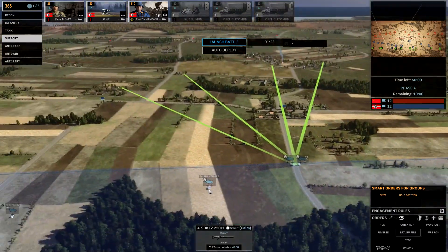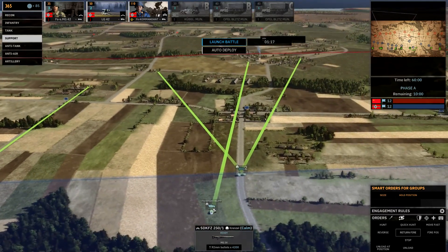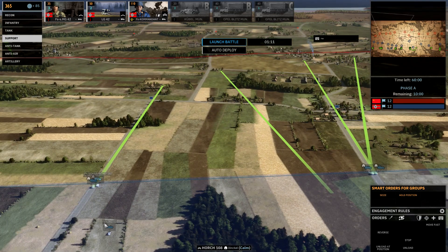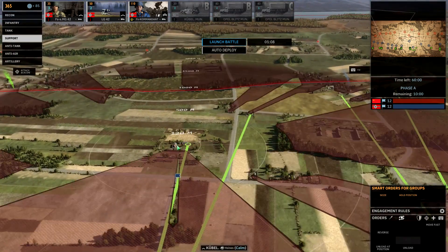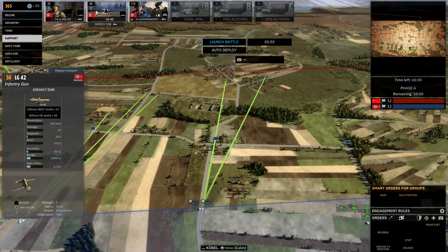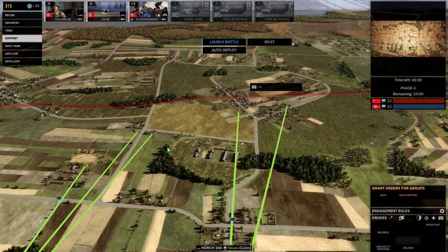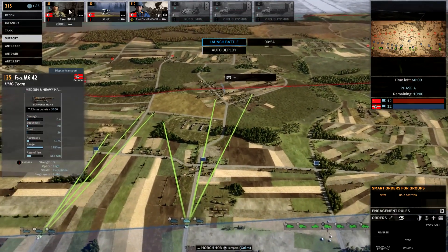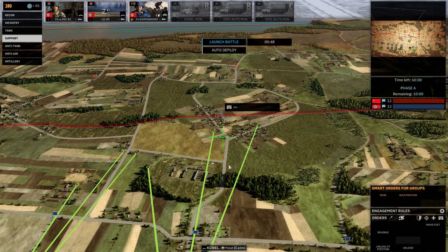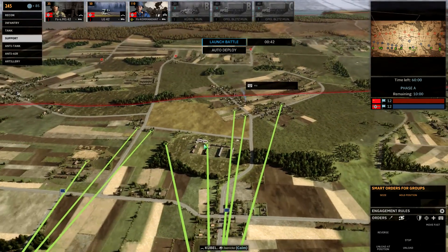I might as well move these guys over here so they deploy a little faster. We have one of these MG-42 teams — we'll put him here. We have an LG-42, a pretty good little infantry gun rather than an assault gun. Put him there. We'll get an MG-42 in town, and another MG-42 in this building here to overlook the town in case we're pushed out of it.